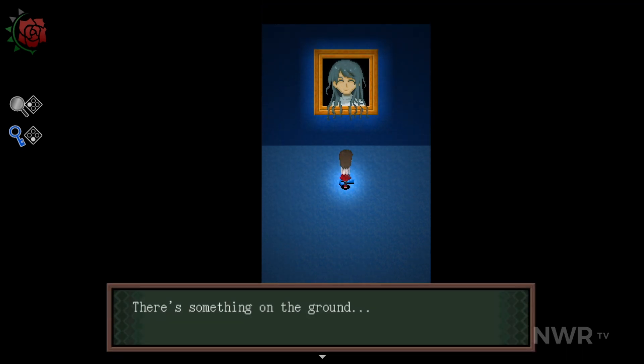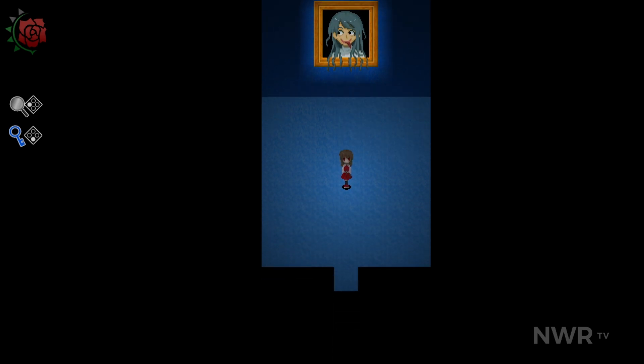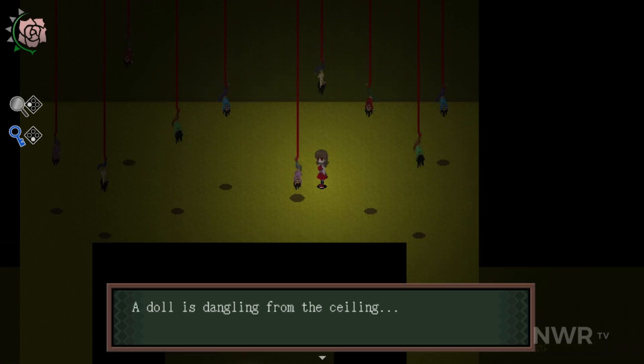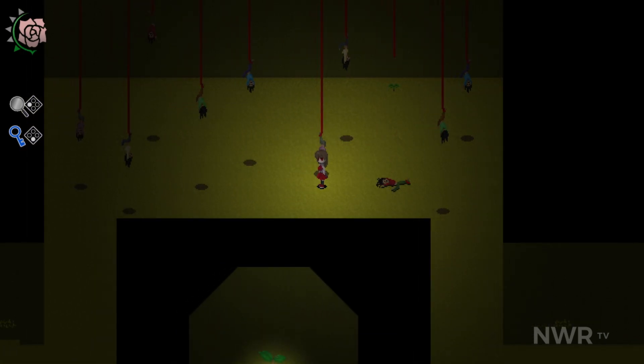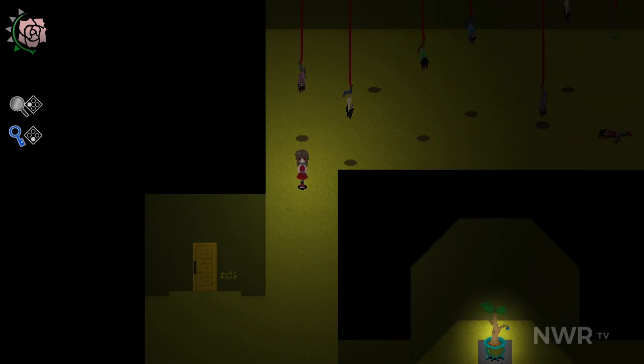As you explore, you'll find various items that can be used to solve puzzles throughout the world, with many of these puzzles being interesting and effective brain teasers. There are, however, one or two puzzles that feel just a little too trial and error. These aren't common, but they are noticeable when they occur. That being said, for the most part, puzzles have a consistent logic to them and hints can almost always be found if you know where to look.